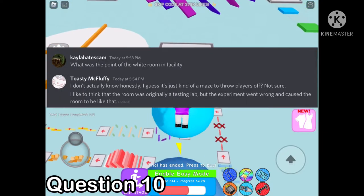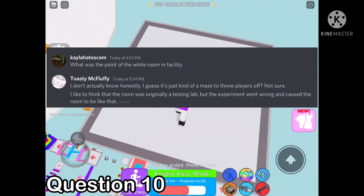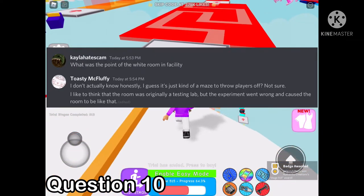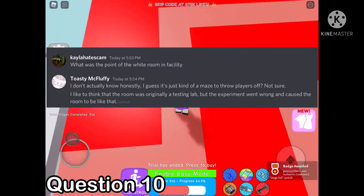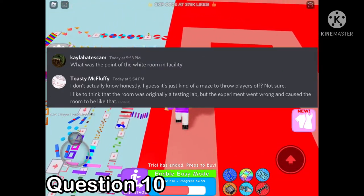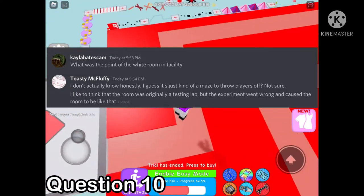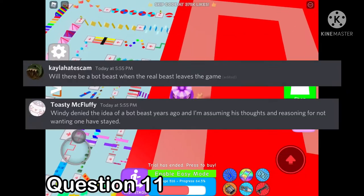What was the point of the white room in the facility? I don't actually know honestly — I guess it's kind of a maze to throw players off. I like to think that the room was originally a testing lab but the experiment went wrong and caused the room to be like that.